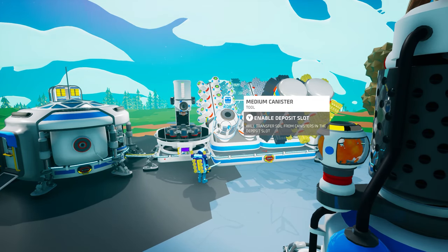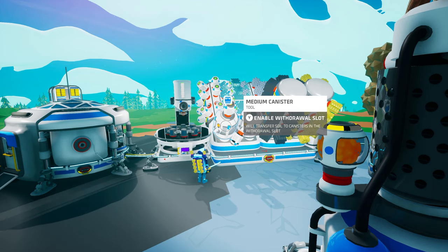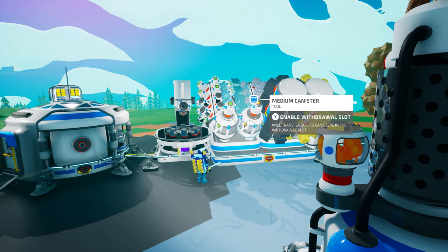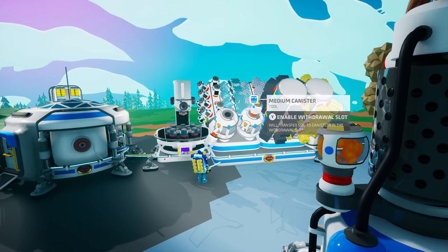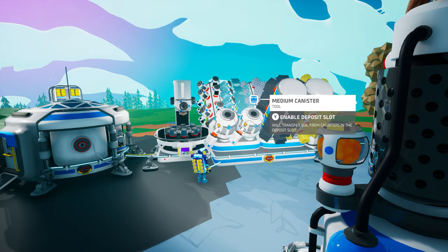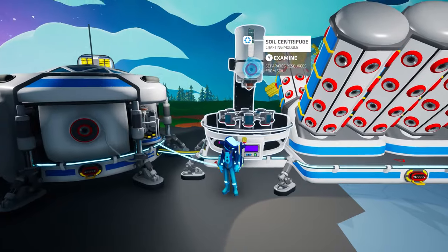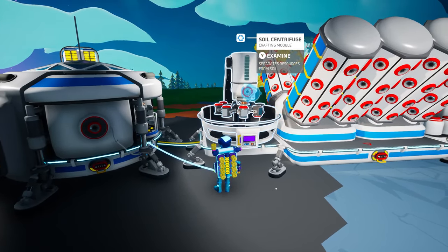You can also fill a medium canister directly from small canisters that are attached to the medium canister itself, or the same platform, vehicle, or storage as the medium canister. You can toggle a medium canister between enabling the deposit slot or the withdrawal slot. When the deposit slot is enabled — which is the tier one slot on the top of the medium canister — it will begin automatically pulling all available small canisters one at a time and emptying their soil into the medium canister. It will continue to empty all available small canisters until they're either completely empty, or the medium canister itself is completely full. Likewise, if you enable the withdrawal slot on a medium canister, which is the tier one slot located on the side, it will begin pulling available small canisters and filling them with soil. It will continue filling small canisters until they're all full or the medium canister itself is completely out of soil. A medium canister on its own cannot supply soil to the soil centrifuge directly, though we will discuss how you can utilize a combination of both canister sizes in just a moment.